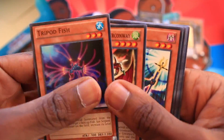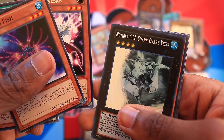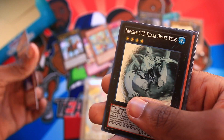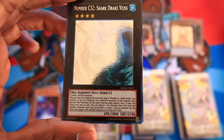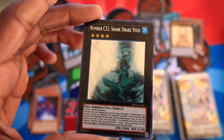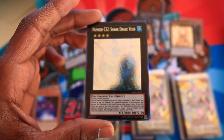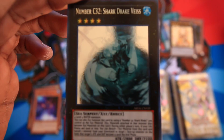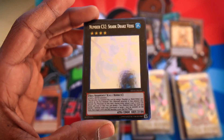Tripod Fish, Geraltic Beast, Deep Sea Trench, Gagaga Caesar — guys, I think this is an insane special edition box opening. What the hell? Secret Rare Number C32, Shark Drake Vise. So this is the cover card and we got a Secret — y'all, let me just do a mini recap mid-opening.